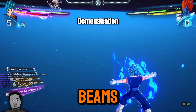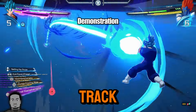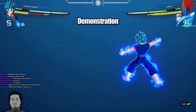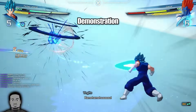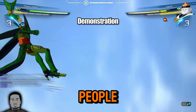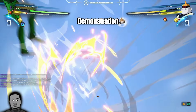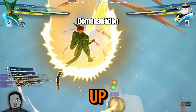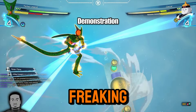You shoot beams and they track. You gotta do it at the right time obviously, but — see, look at that — clear counterplay. You just shoot beams at people. If you think this person's an idiot and they sit back to power up, go ahead — let me power up so I can throw this at you.